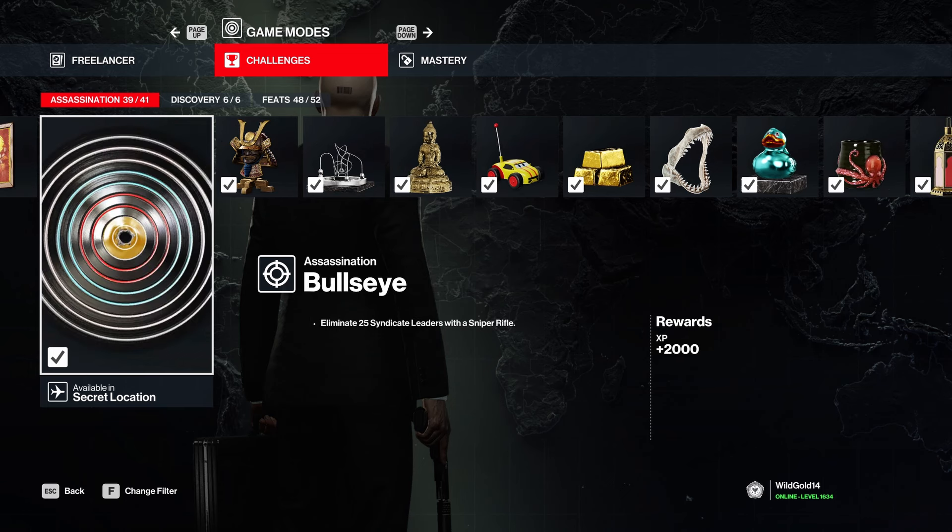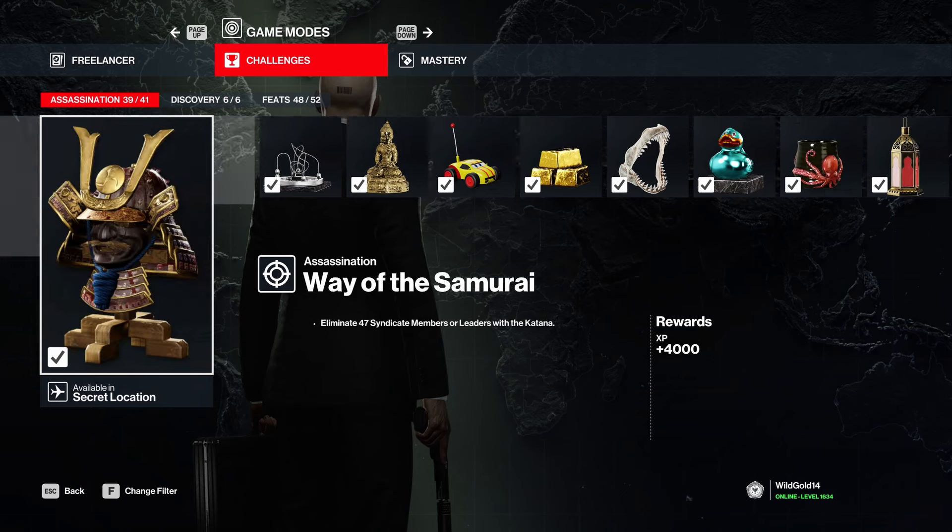'Mumbai - Bullseye': 25 syndicate leaders with a sniper rifle. The way I'd recommend is if you have a map like Paris, start from the very top of the crane with a sniper rifle, find an easy leader you can kill, then alt-F4 and grind it out. I believe that's roughly what I did - just got an easy target and kept shooting them over and over again.